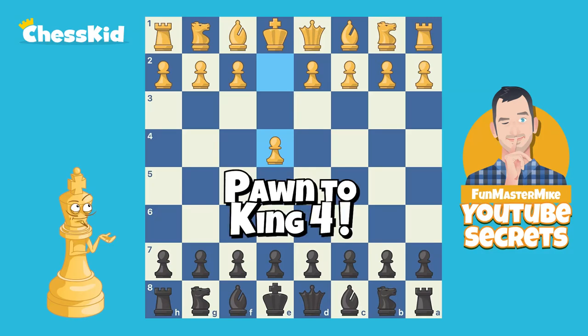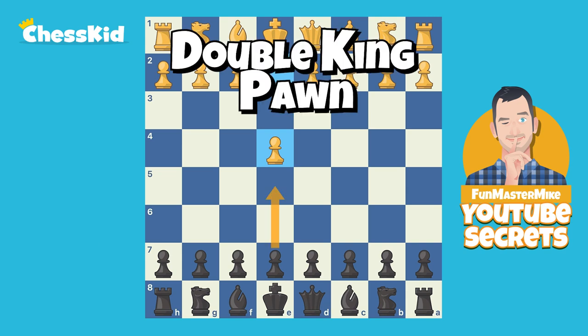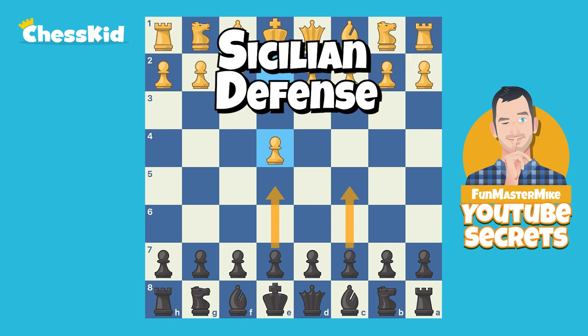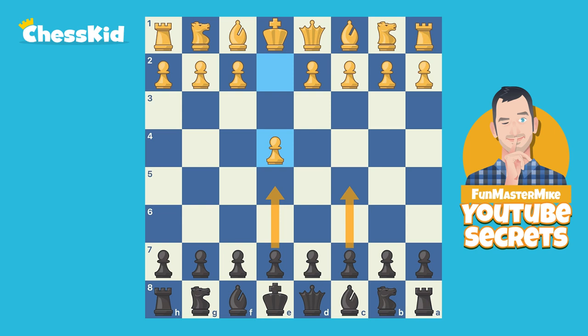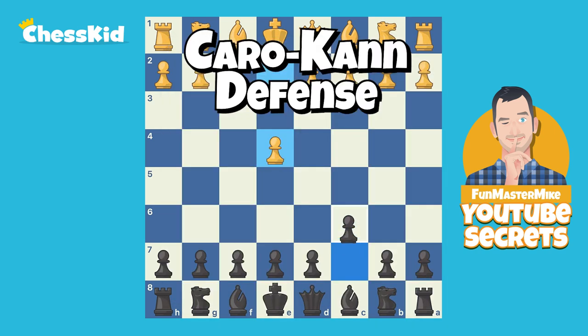Pawn to e4 - the age-old question. You know what, we don't talk like we're in the 19th century anymore, but the question remains: what do we do about it? Probably you learned double king pawn at some point, maybe even branched out and learned the Sicilian. But there are a lot of openings where you push one square, and today let's look at one of those - one of the favorites of Anatoly Karpov, which is the Caro-Kann: pawn to c6.